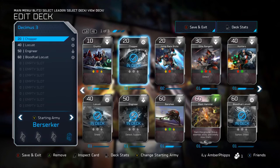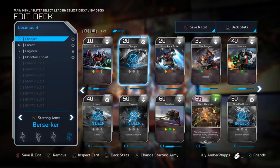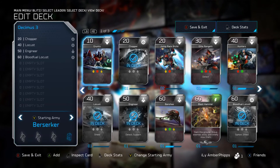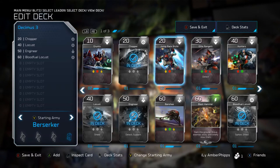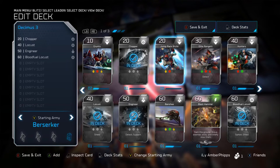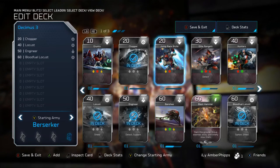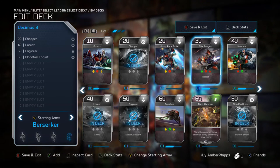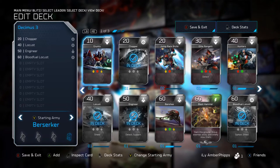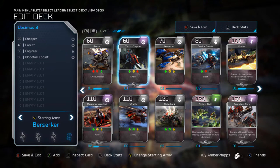Next I'll throw in the Chopper. It's important for speed — you can go collect energy points quickly and get in and out fast, just like the Banshee. A lot of the vehicle units are like that, and many things you want in your deck are fast so you can grab energy or cap a point and then get out. In the flexible area of the deck, you can add Grunts, Jump Pack Brutes, Elite Rangers, or Hunters — they're all in the same general tier of ground units.